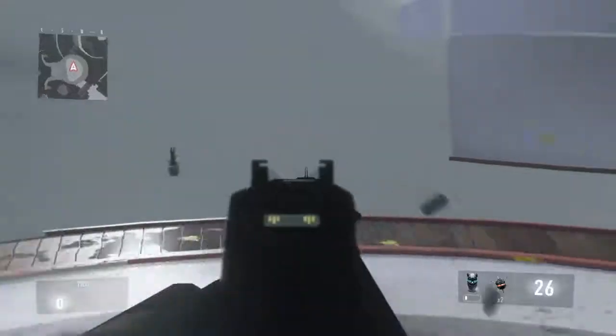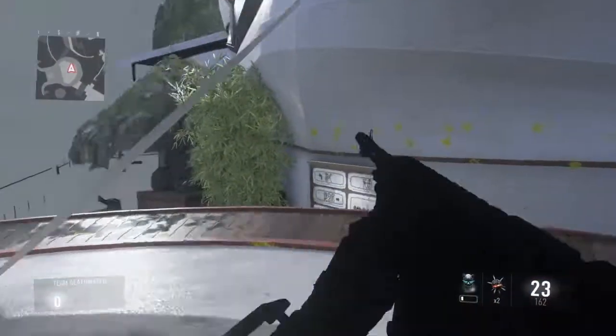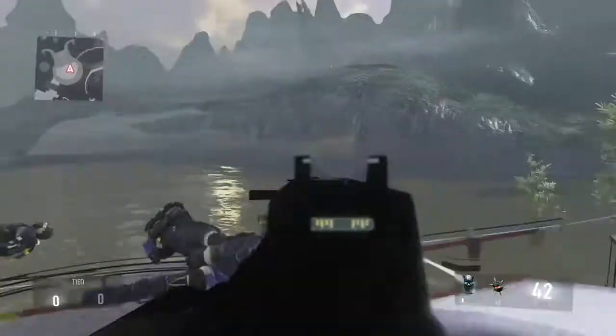Alright guys, so for this one you're going to want to double jump and hover, and just move in and out of the wall, and then you'll reach through. Talk to you in the next one.